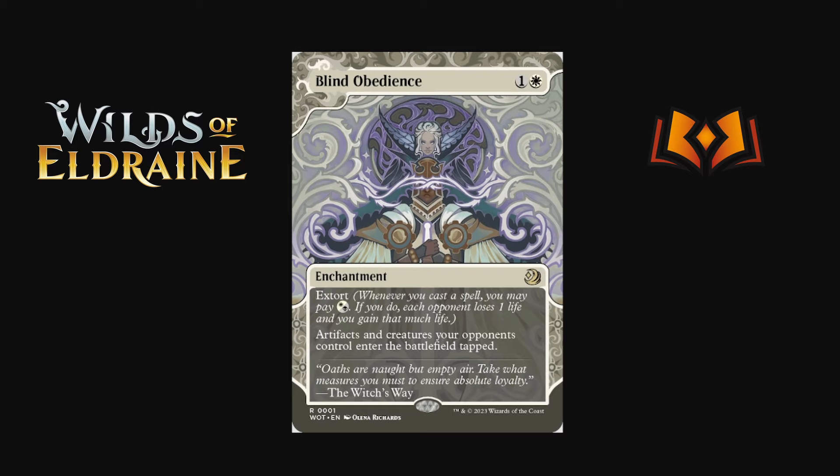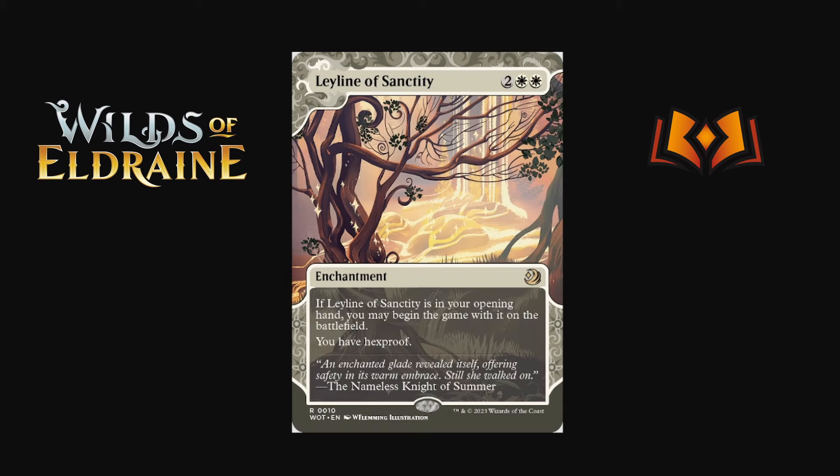Blind Obedience is one white for an enchantment — artifacts and creatures your opponents control enter the battlefield tapped, and it has extort: whenever you cast a spell you may pay white or black, and if you do each opponent loses one life and you gain that much life. It triggers once per spell. Normally you play it as a sideboard card versus aggro, or to slow things like Greasefang. It does occasionally see some play in the format, so it's nice to get it onto Arena.